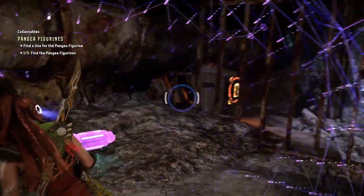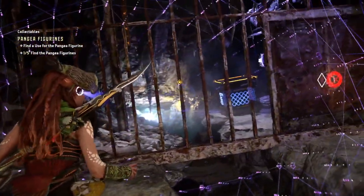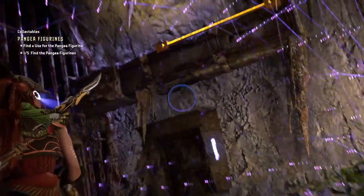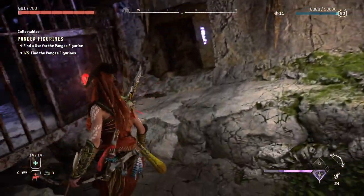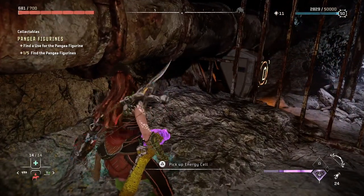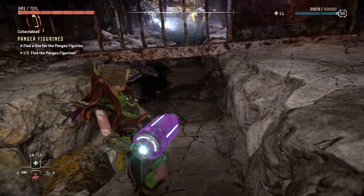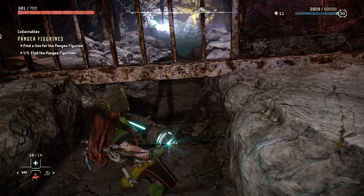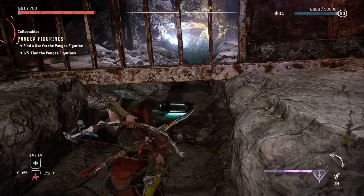You'll notice there's a battery here and a couple other things — a crate, a locked door. The first thing we need to do is grab the battery, pick it up, and walk over to this little gap here and just go ahead and drop it so it will roll down.